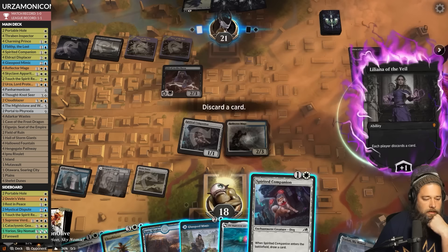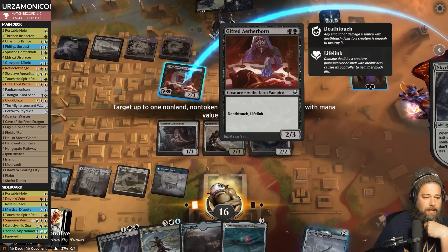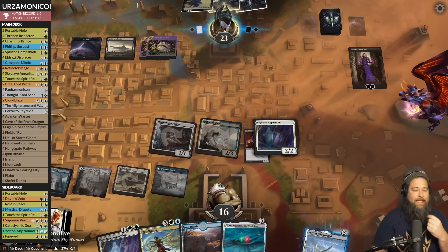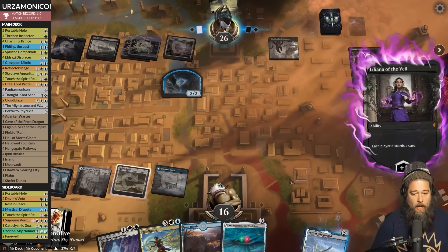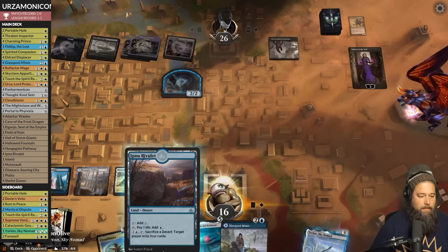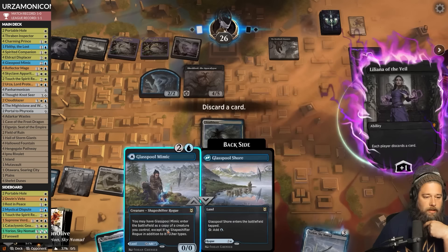Opponent plays Liliana. We discard the Spirited Companion. They get in, down to 16. Glass Pool tapped, Skyclave to get rid of the Gifted Aetherborn, hit Liliana. We have a lot of card draw in hand. Opponent casts Meathook Massacre — we discard Sky Clave. Opponent pitches Misery Shadow. Play land, Cloud Blazer draws a couple cards. Panarmonicon! That's a Panarmonicon!